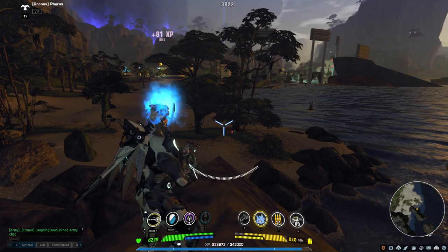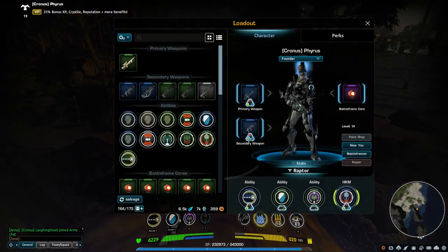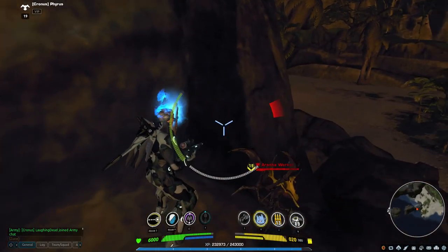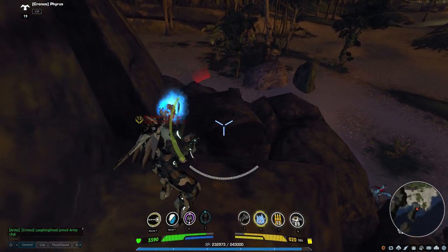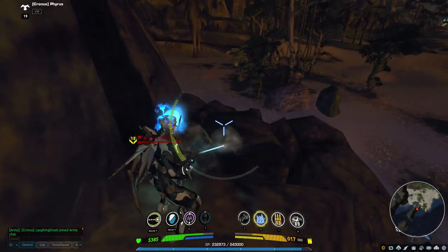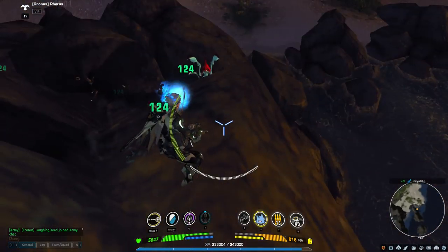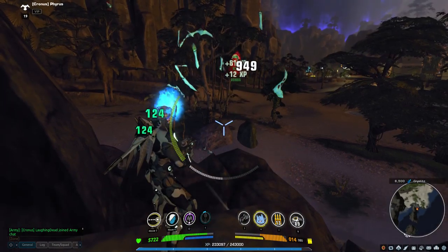When it's fully charged you do the maximum amount of damage, which can be seen in your stats under damage per round. At full charge I do a little over 3,000. If you shoot without a full charge — I'll shoot off and hit this guy — I only did 1,000 damage. So as you can see, without a full charge you do significantly less damage.